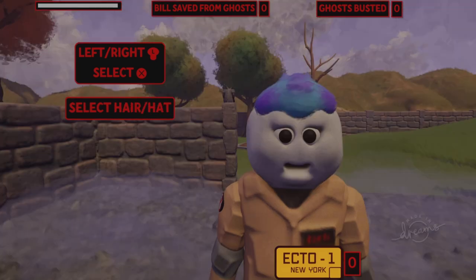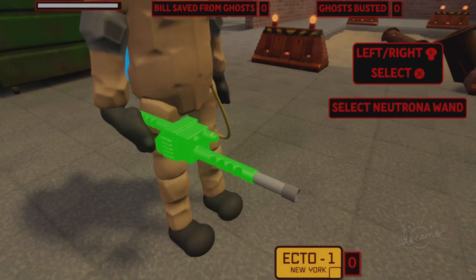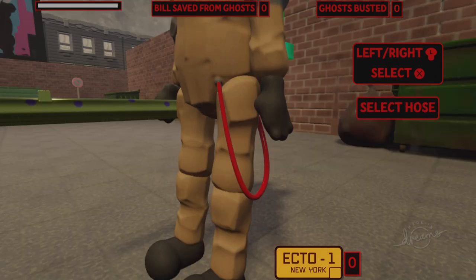Choose your character and equipment with a choice of customizables and accessories. Make sure they're ready for a fright as you take on spooks, specters, and ghosts.